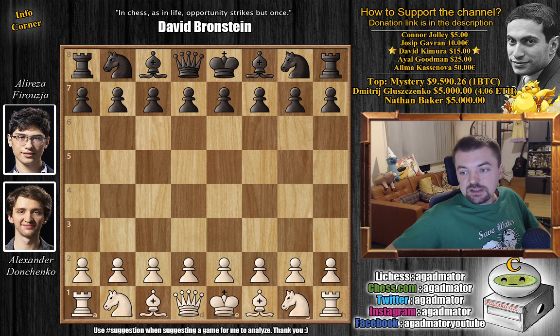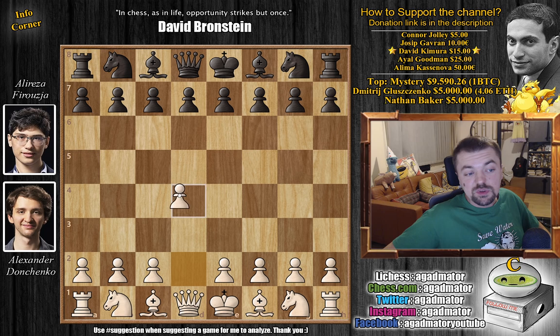Hello everyone and welcome to a really wild game that just ended in round 6 of the 2021 Tata Steel Chess tournament — Aleksandr Donchenko vs. Alireza Firuzja. As with all the games we show on this channel, this one is quite the game. So without further ado, let's check it out. Donchenko with the white pieces.